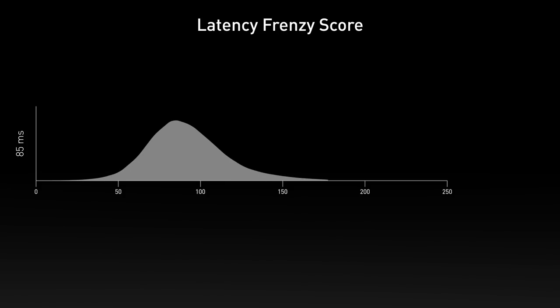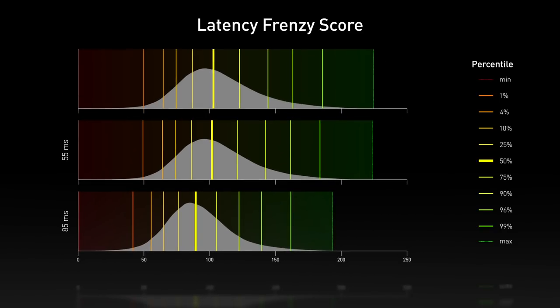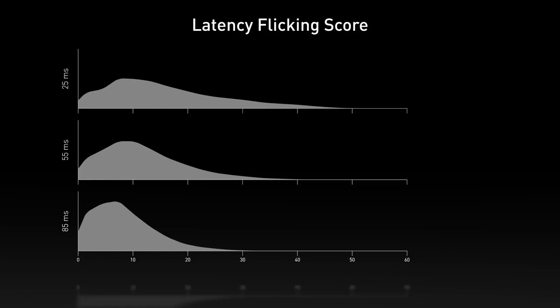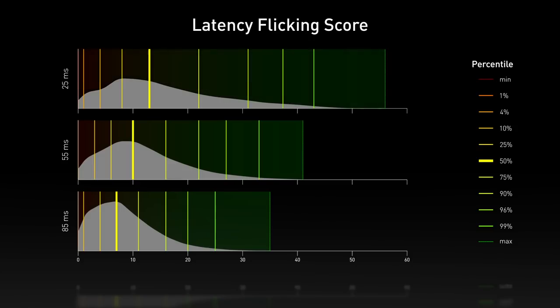What's even more fascinating is the bell curve — something we haven't been able to analyze before the system latency challenge. The chart is color graded, going from red scores in the lower percentile to green scores in the higher percentile. Comparing percentile markers at 85ms, 55ms, and 25ms, each percentile shifts to the right as latency decreases, showing that everyone's scores improved. Lower latency also unlocks player potential: the range of achieved scores increased from 0–35 points at 85ms, to 0–41 at 55ms, and 0–55 points at 25ms.